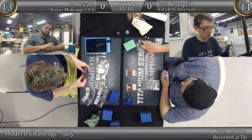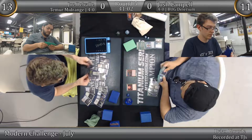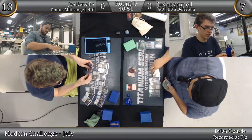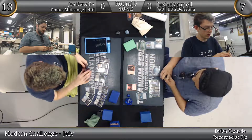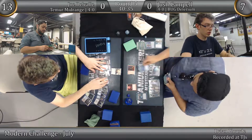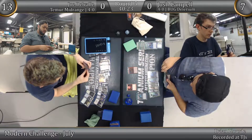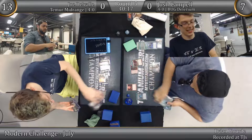Josh not looking good here. Joe is very far ahead. Goes for the draw, finds another island, slams for four, puts his opponent down to seven. Puts a Visions on suspend and passes. Josh is forced into a play, gets Spell Snared. Joe untaps, ticks down, draws a card, finds the bolt — so that should be lethal. Attack, put you to three, bolt you. Next game.